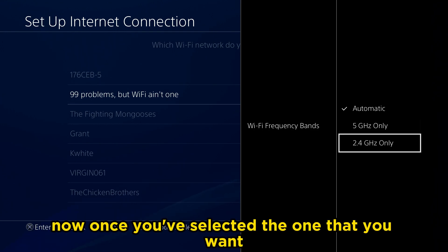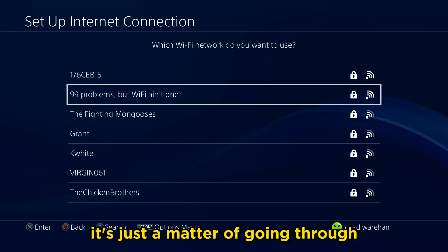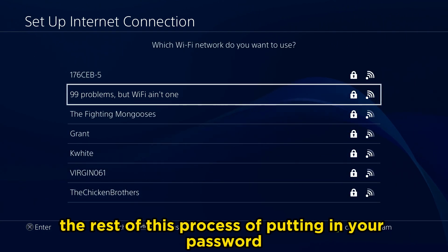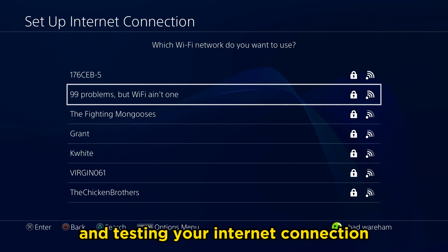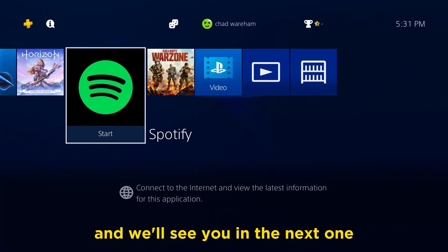Once you've selected the one that you want, you can just press Circle to go back. From here, it's just a matter of going through the rest of the process of putting in your password and testing your internet connection. Hopefully this video was helpful — like and subscribe, and we'll see you in the next one.